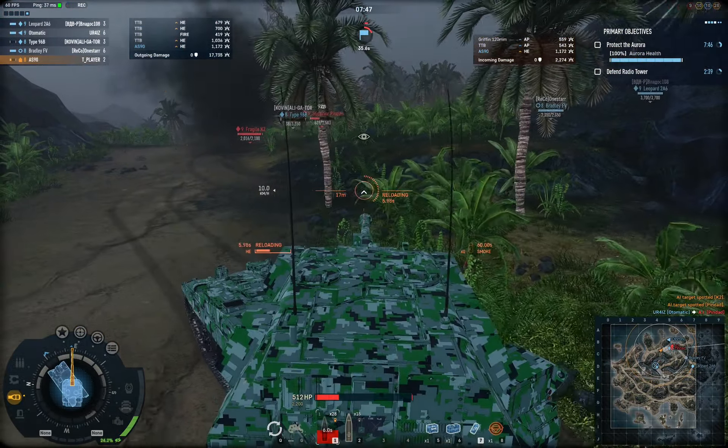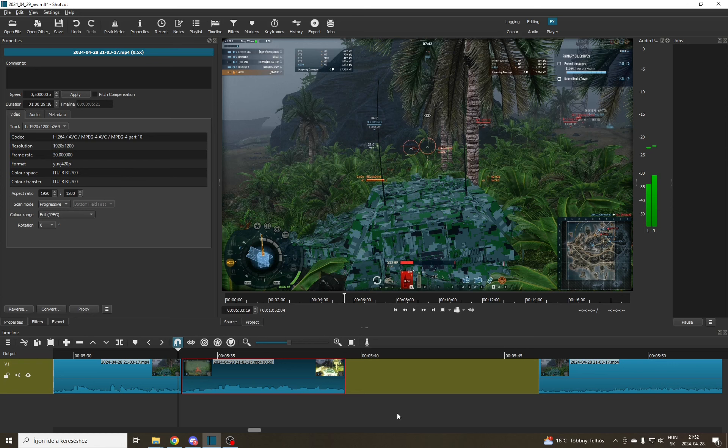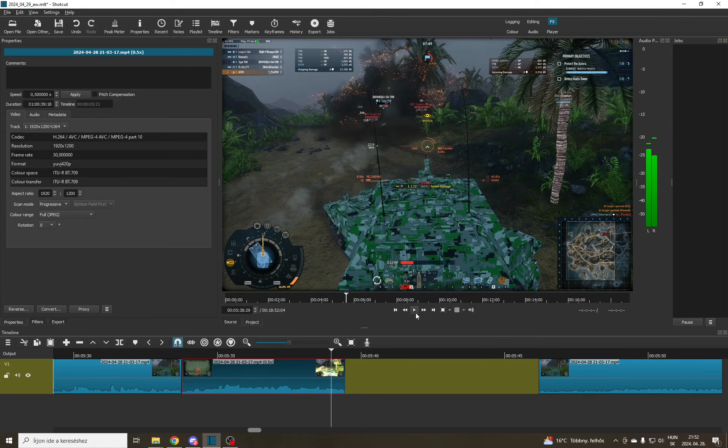Ouch. Did I hit myself? I am currently editing this video — take a look at this. Just when I fired at the pin dud, the Type 96 came in front of me and caught my HE shell. He didn't get damaged — of course, there's no team damage in this game mode. However, I hurt myself. The HE shell got caught on him, detonated, and that explosion had enough penetration to hurt me seriously. That's basically what happened. It was just a little accident and it was quite funny, actually.